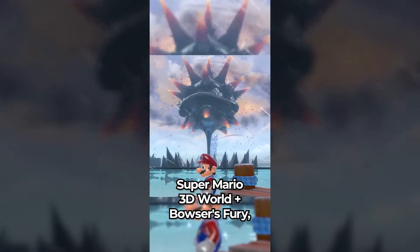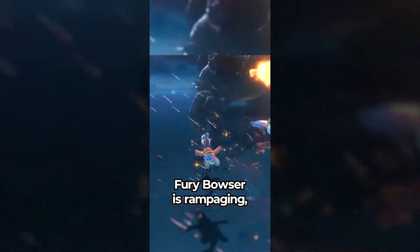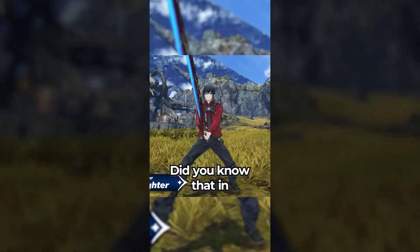Did you know that in Super Mario 3D World plus Bowser's Fury, if you need a Super Bell while Fury Bowser is rampaging, you can simply ride Plessie through Fury Bowser's legs to get one for free?